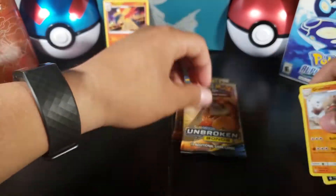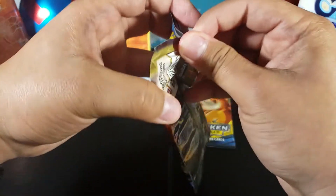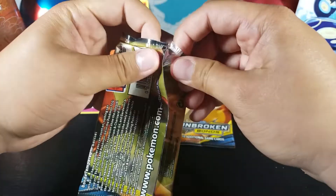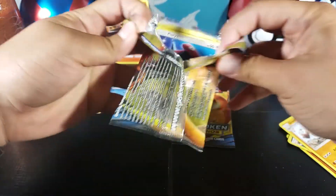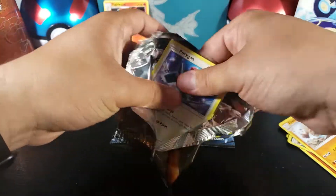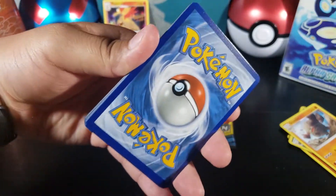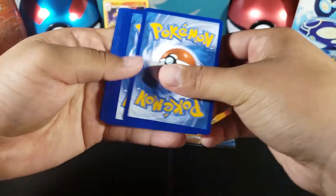Now let's open one of the Reshiram Charizard packs. Let me know in the comments if you want me to open Unbroken Bonds packs or if you have any other sets I should open. We got a green code — not as good as white.